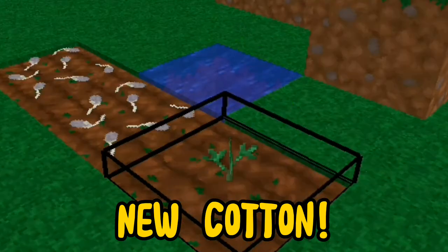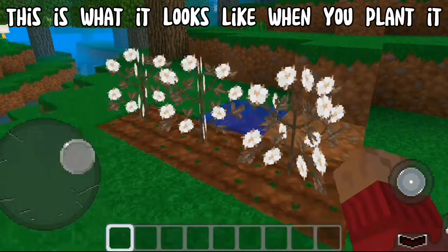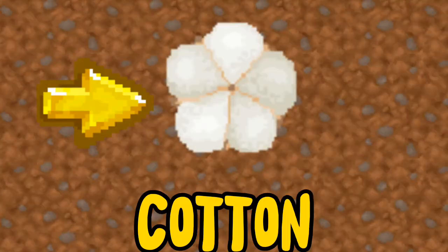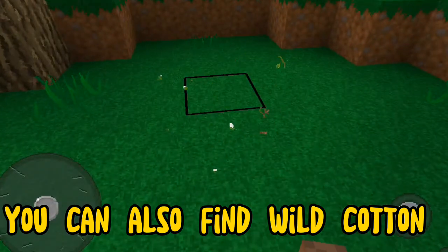This is what it looks like when you plant cotton. To get the cotton, break it. Cotton are used for these. You can also find wild cotton.